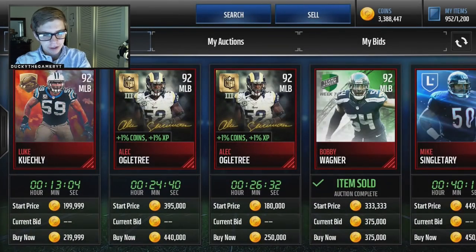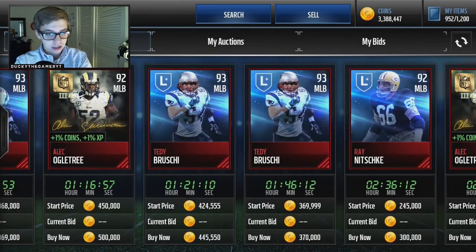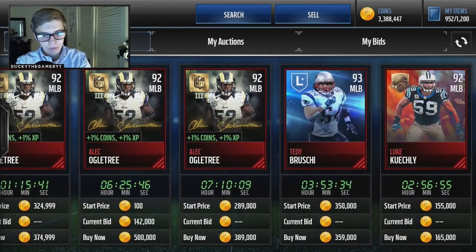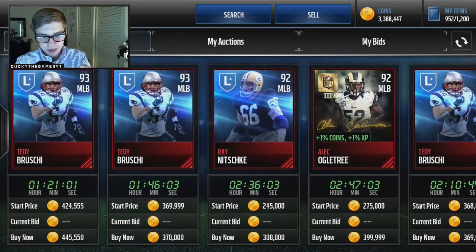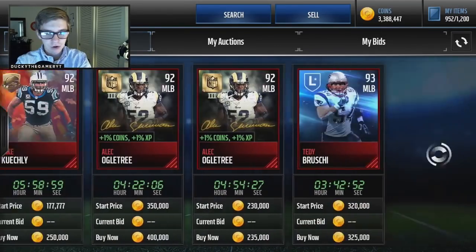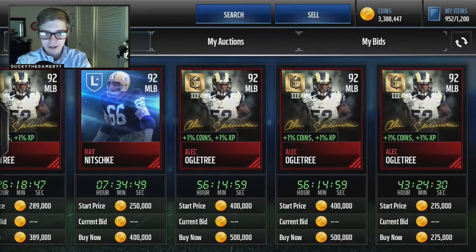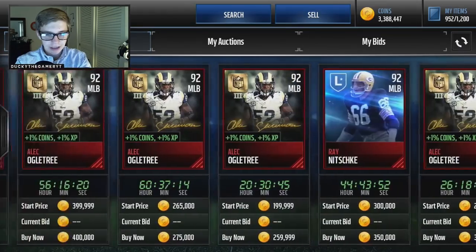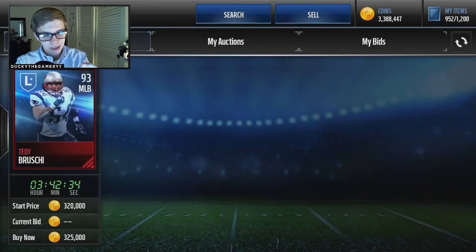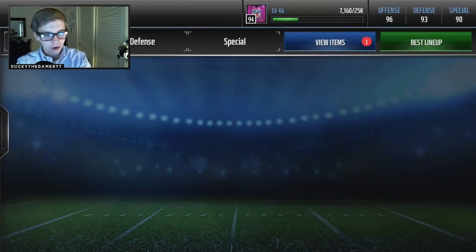I think we're actually going to get a signature player. There's Luke Kuechly and then the only signature is Alec Ogletree — he's a series three. The only one that won't just break our bank for signature players. But there are some legends: Ted Bruschi and Ray Nitschke. I think I'll get a legend. I only have one legend on my team. So if we can get Teddy for around 350K, why not? Let's drop the coins — Teddy Bruschi for 350,000 coins. Let's go, put him on our team.